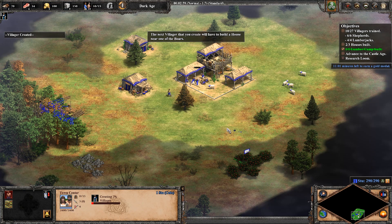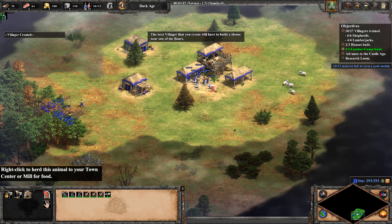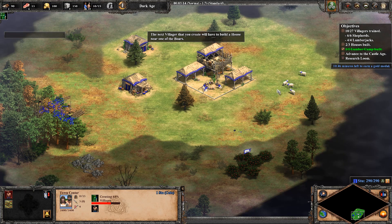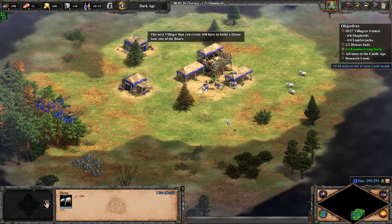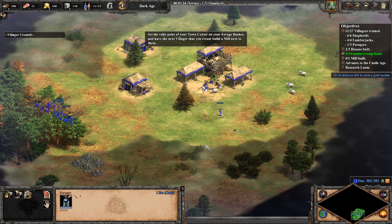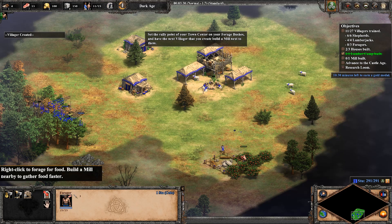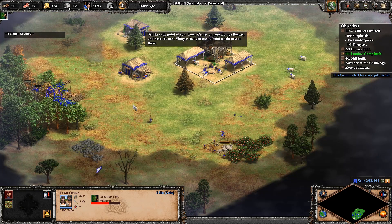The next villager that you create will have to build a house near one of the boars. Set the rally point of your town center on your forage bushes, and have the next villager that you create build a mill next to them.